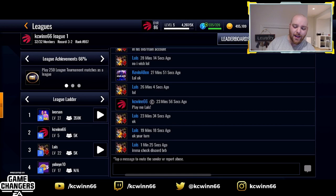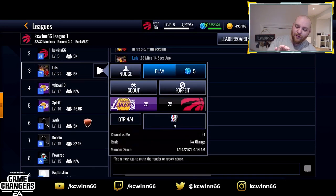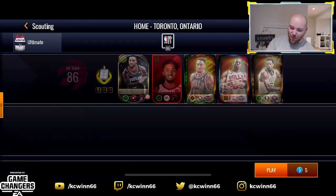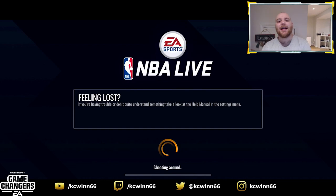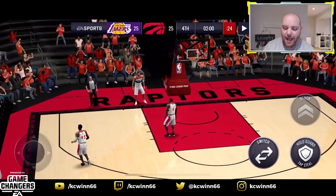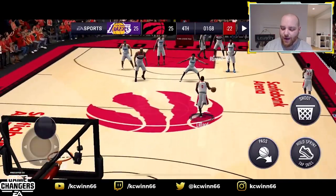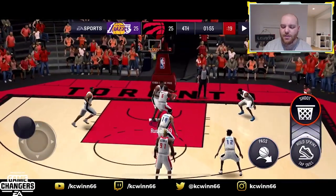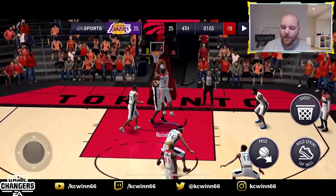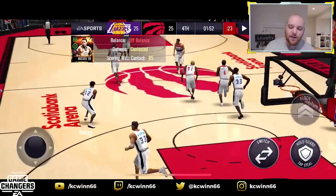That doesn't necessarily mean anything — it may not translate that way, so let's jump right in. We are going to play Luis — quarter four of four, tied 25 to 25. Let's see how Bill Russell stacks up. Bill Russell's already in the paint. He's just going right up with it — I thought that was going to be a dunk but he tips it off the outside of the rim. Not going to help us.